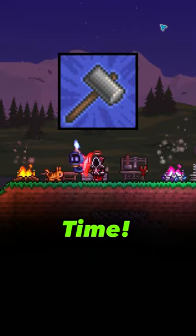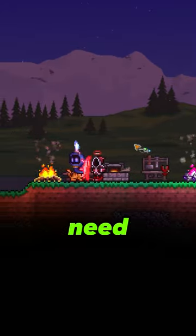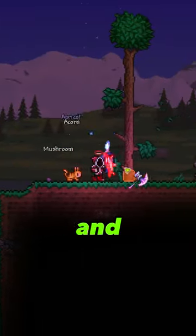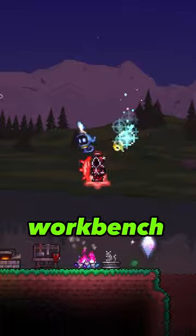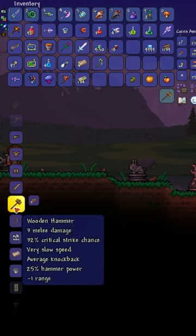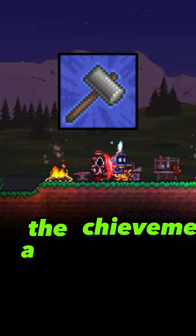How to complete the Stop Hammer Time achievement in Tyra. First, you need yourself the workbench, and then you have to break 8 wood. When you have this, go back to your workbench and select a wooden hammer, because that's the easiest way to get it, and then you should get the achievement.